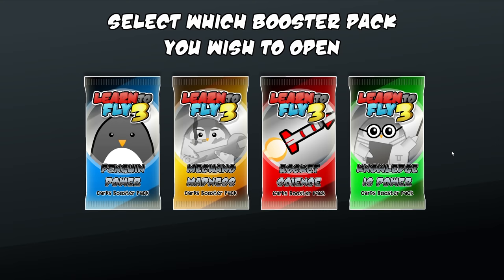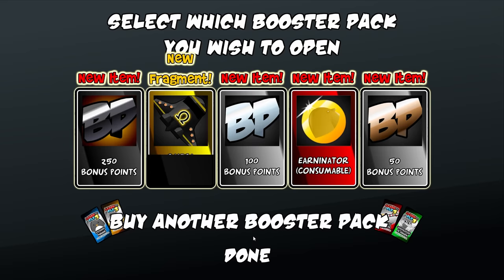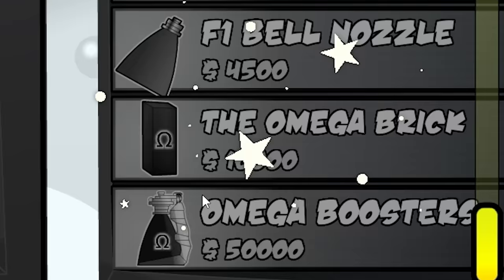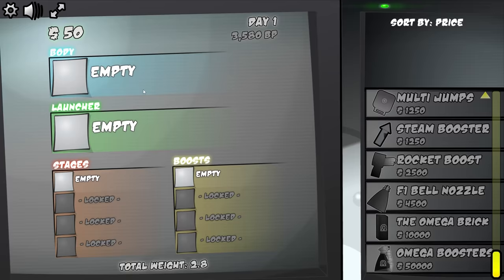Today we're going to build the stupidest rocket in the history of everything, because I want to get all of the Omega pieces. Probably going to take a few minutes, but I've got nothing but time. I did just get what we call the Omega Booster. Now that I've unlocked basically everything, let's break some stuff.